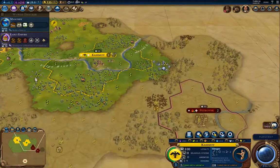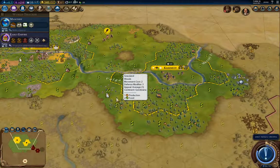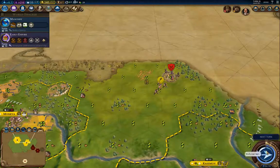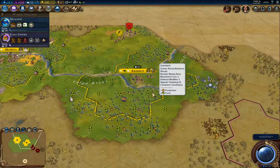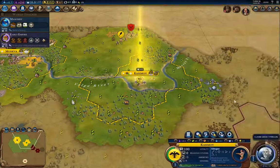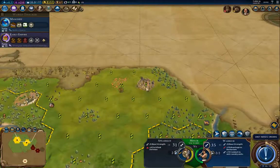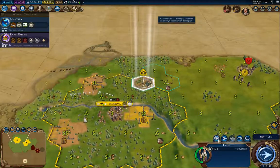Is he going to complain about settling too close, or does he just not have enough diplo favor to do that? I've got enough gold to buy a slinger, so I'm going to do that. We're going to grab our Great Prophet and found our religion — attacking the barbarian and okay, we'll found our religion.